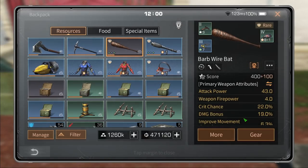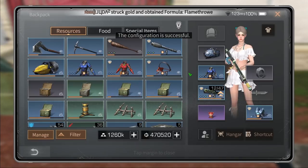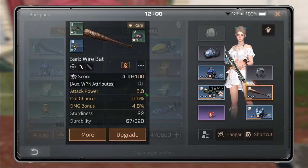Let me quickly upgrade this knob — boom, it's level 5 now. This gives us 45 attack power, and if we put it on the ox it gives us 5 attack power.